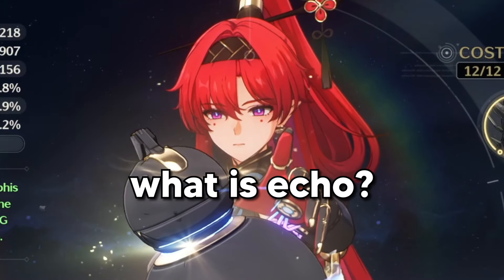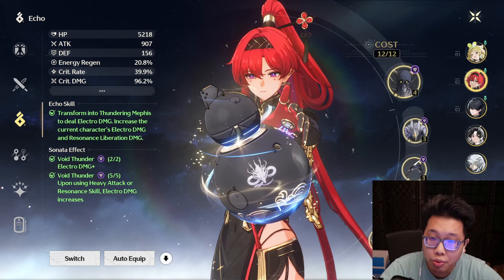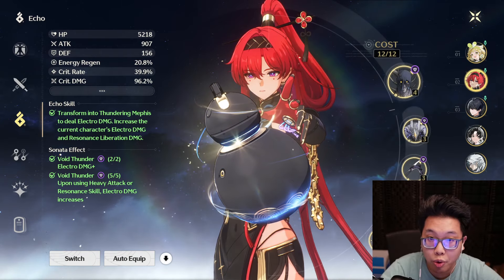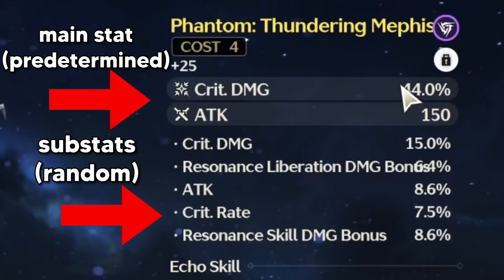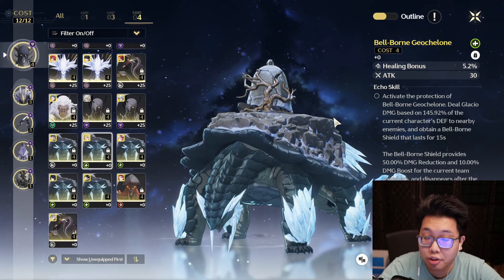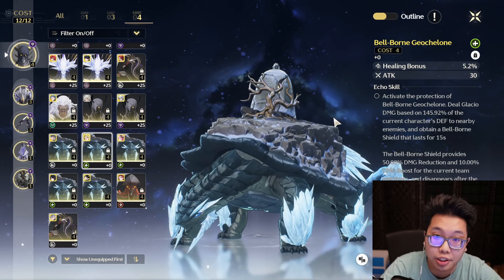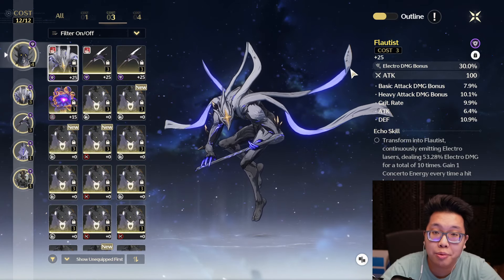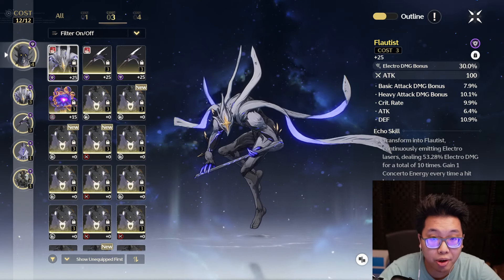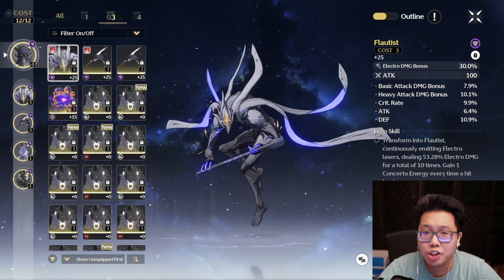I'll keep the section on Echoes quick and simple since you've probably clicked on this already knowing what they are, but in case you don't: Echoes are the stat increases that affect your resonators, aka characters, in Wuthering Waves. They have predetermined, guaranteed stats and they also have random ones. What's important to remember for the context of this video is that 4-cost Echoes have access to different stats than any of the other costing Echoes, and the same can be said for 3-costs comparing them to 1-costs.